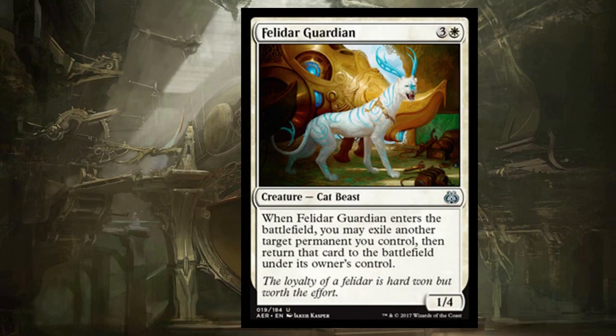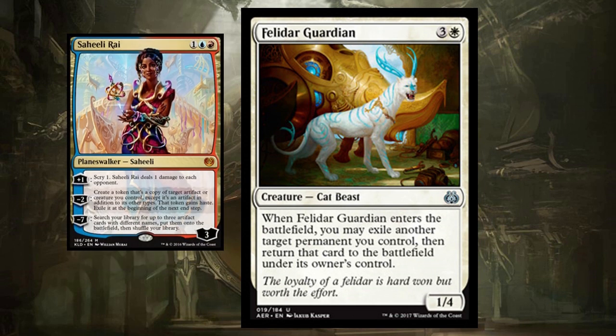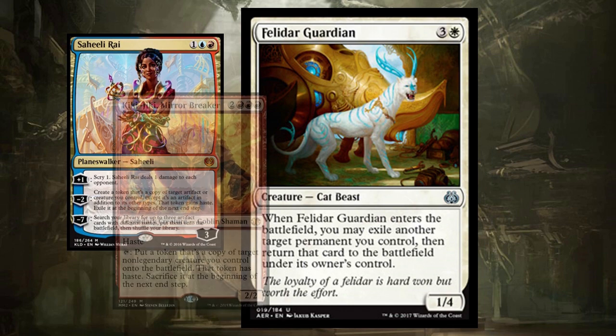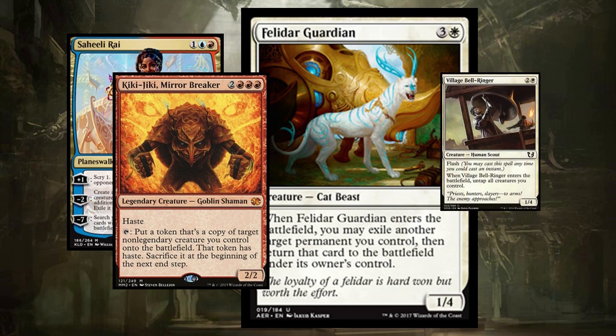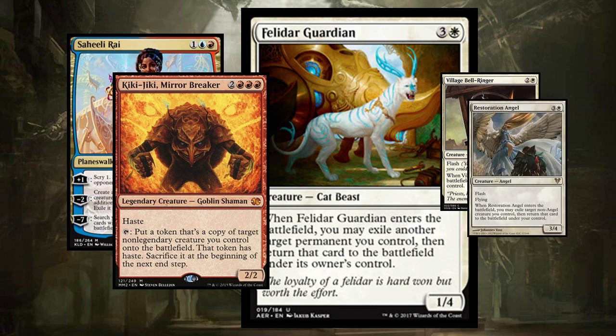Felidar Guardian is a super popular kitty cat, not just because he's got neon blue horns, but because he goes infinite with Saheeli Rai, making tons of cats in Standard and destroying your opponent. But he can fit in your Commander deck as well. He also combos with Kiki-Jiki because the cat exiles and then brings it back to the battlefield. He works with Saheeli, works with Kiki, does not work with Splinter Twin. Village Bellringer works with Kiki but not Saheeli, while Restoration Angel works with Kiki only. You can just throw all of these cards in a Jeskai deck and do mix-and-match combo.